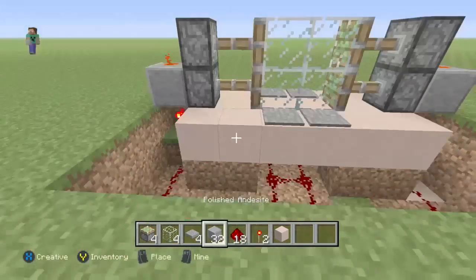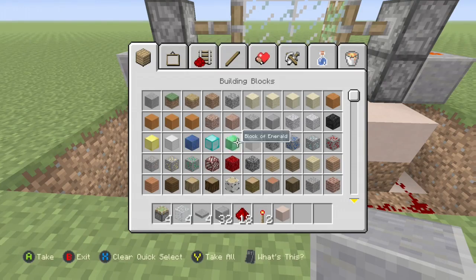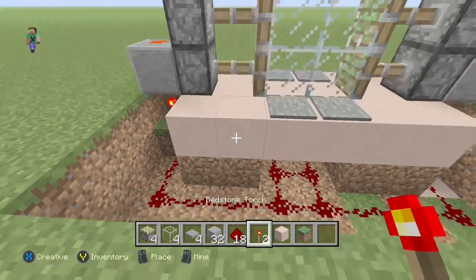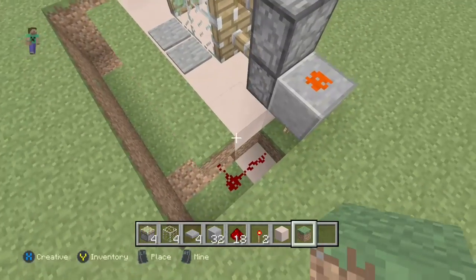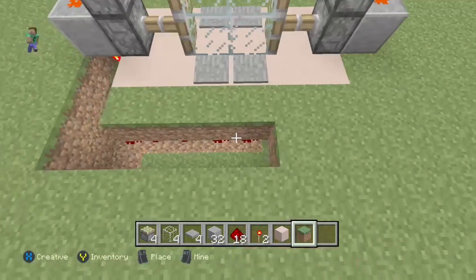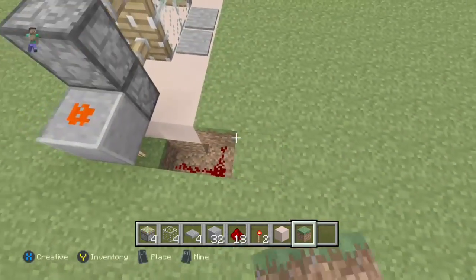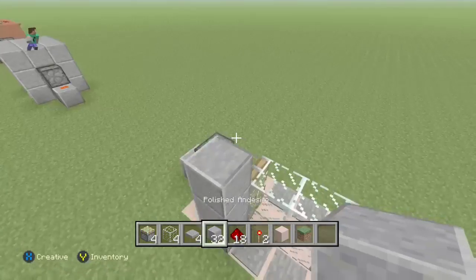Now it should look something like this — that's the base. We are done with the mechanism. We can just fill this up with grass or anything. That's pretty much all the mechanism — hardly anything to it, just some redstone torches and stuff.